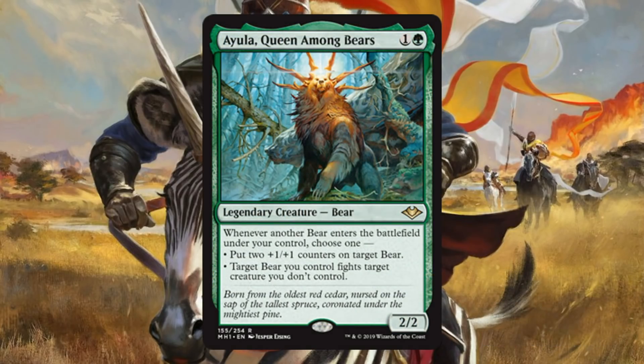Aula, Queen Among Bears — a 2/2 for 2. Of course it had to be for a Legendary Bear. Here is your Bear Commander — it's finally happened. Whenever another bear enters the battlefield under your control, choose one: put two +1/+1 counters on target bear, or target bear you control fights target creature you don't control. There is a Bear Queen, and this is going to be a card you'll see at the Commander table. Will the Bear deck be amazing? Maybe, maybe not — but a lot of people are going to play it because it's fun, and that's what Commander's all about.